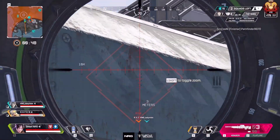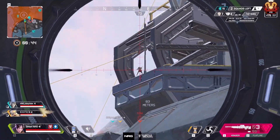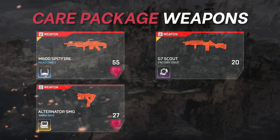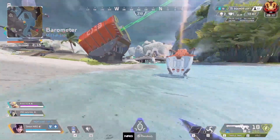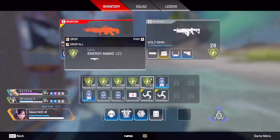Running around you may notice that there are some guns people are using but they don't spawn on the ground — these are what we call care package weapons. These weapons do change from season to season, but currently in Season 11 the guns are the Spitfire, G7 Scout, Alternator, and Kraber. These only spawn from game-generated care packages that fall throughout the match. They aren't guaranteed though, so if you loot one and don't find a gun that's perfectly normal.